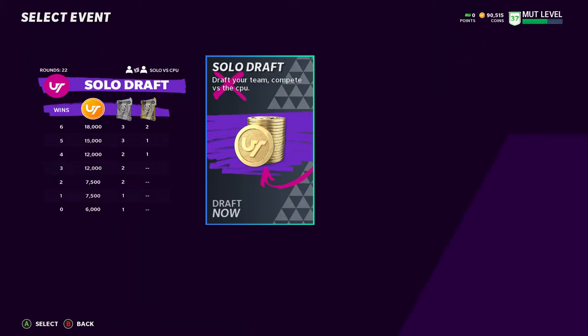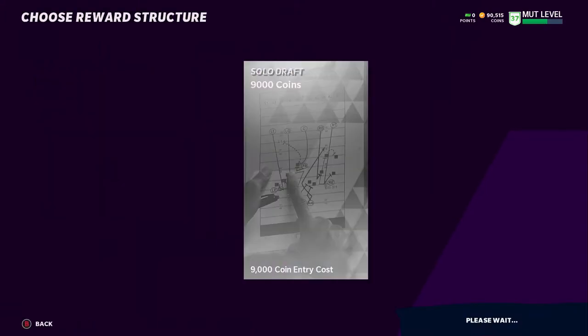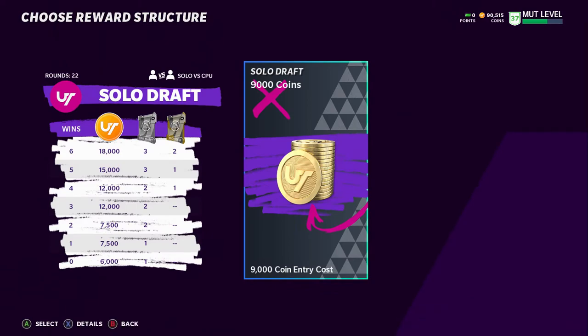It costs 9,000 coins to enter, but if you win all six — and the computer is not too difficult to beat — you get 18,000 coins, three Hail Mary packs, and a choice of a Midfield pack or 10k quick sell, and you get two of those. So you turn 9k into 18,000 plus 20,000 — that's 38,000, almost a 30,000 coin return on investment. Then you get the Hail Mary packs and can get silvers or even golds that go into Team Diamonds, which start worth a good bit.